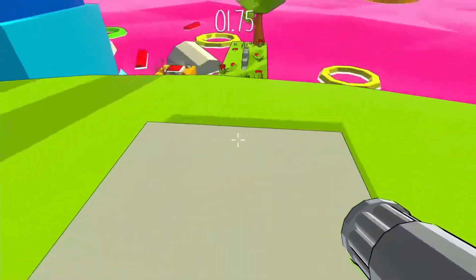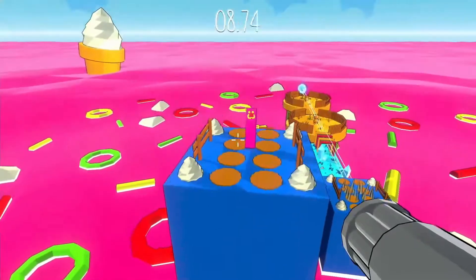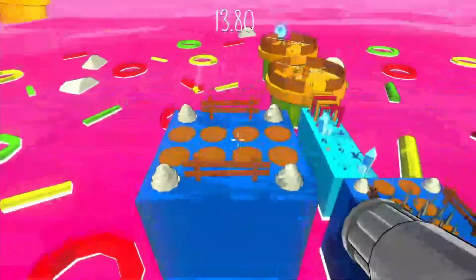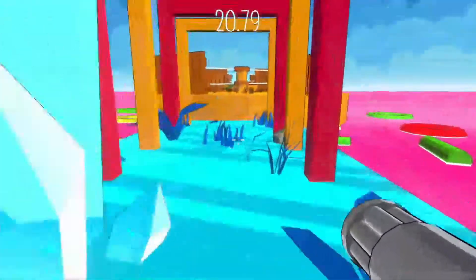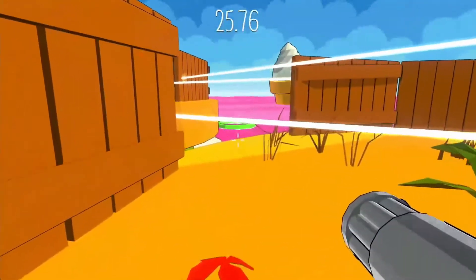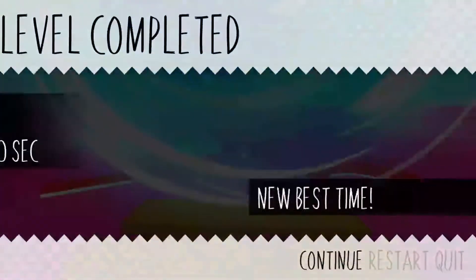Gotta make this jump. Okay, down this way — and you too. I think I can just jump over there. Kind of close but we made it. This is a bit tricky, but you can just make it like this — alright, perfect.